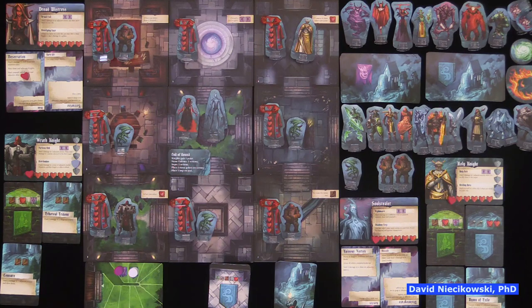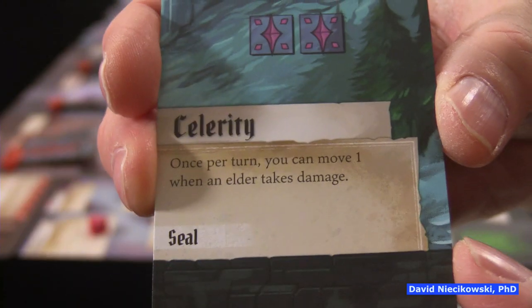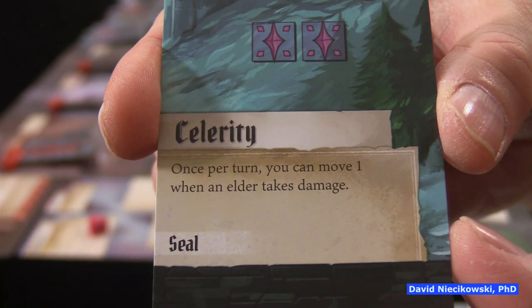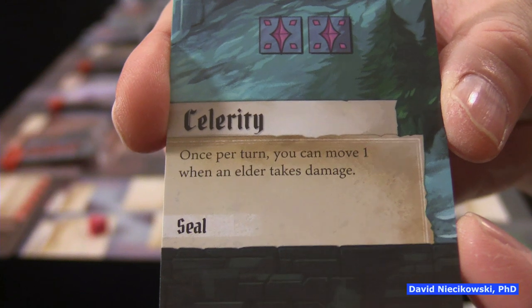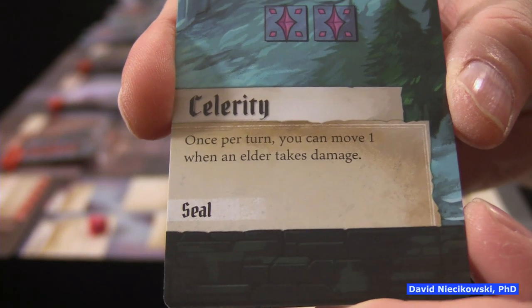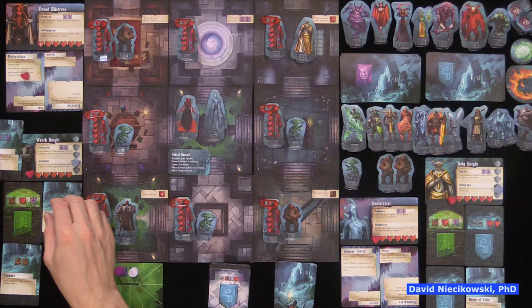Another feature of the cards: if you see a card that says 'Seal,' that means you can play it and it gets assigned to your knight for as long as that knight's alive. So once per turn, you can move one when an elder takes damage — this gets attached to your knight and is available to use forever until the knight dies.